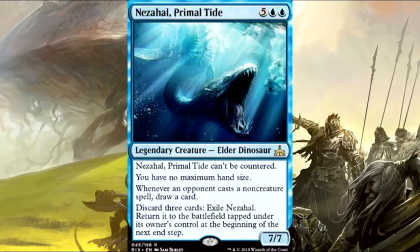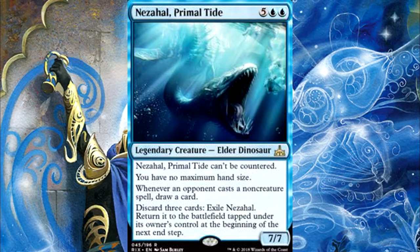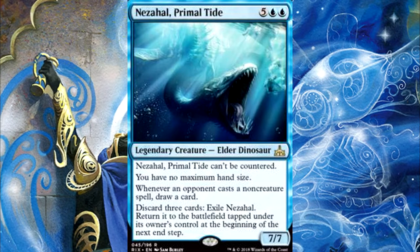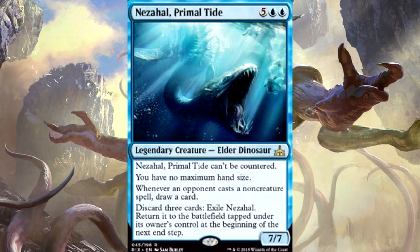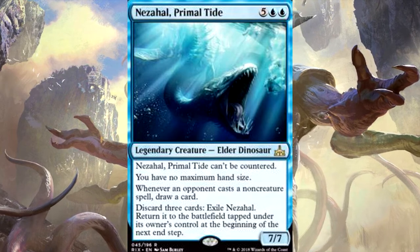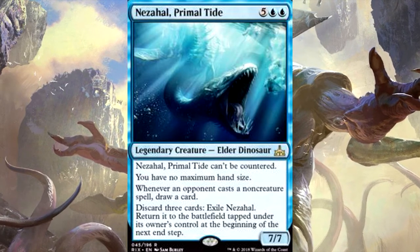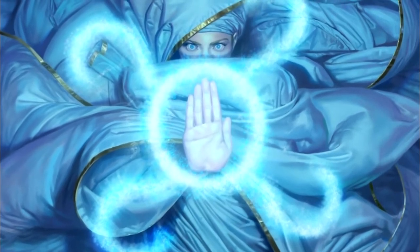If opponents are cheating out their big creatures they're probably going to have mana up for non-creature spells, which lets you draw more cards. You can also discard three cards to exile Nezahal until your next turn, kind of flickering it out to protect it. Overall I normally wouldn't run it, but in a deck where I just get to play it for free if it's in my hand, it's definitely worthwhile.